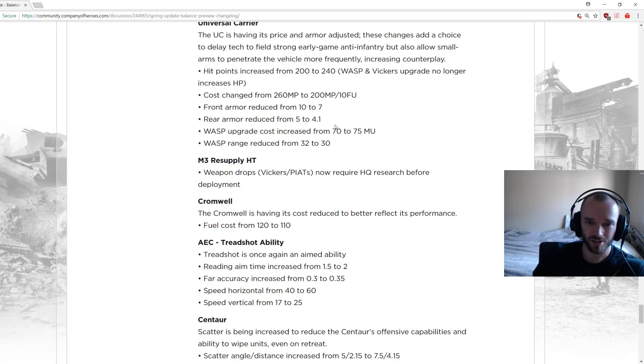Wasp upgrade cost increased and Wasp range reduced — the Wasp was quite popular so they're nerfing it, though I don't think that was really necessary. The Universal Carrier when well-microed is like a sniper you can't Panzerfaust, bleeds you like crazy, very annoying to face in the early game.